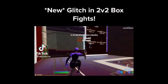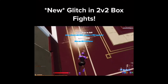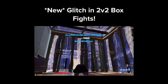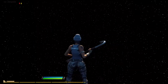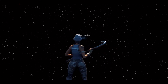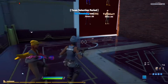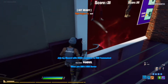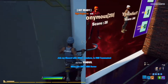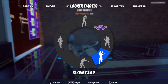For the second glitch, you have to go to 2v2 box fights, jump on the corner, and apparently you get knocked but can still build. We're at 2v2 box fights now. I'm jumping on the left corner as the video showed, but I think this one might have gotten patched — yeah, so it's patched. Let's move on.